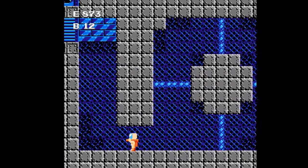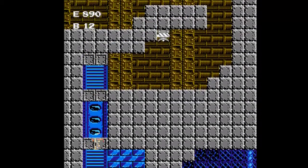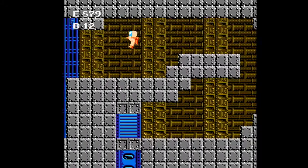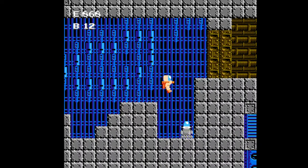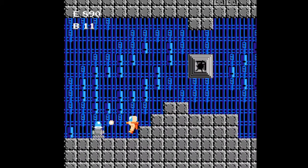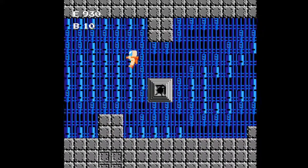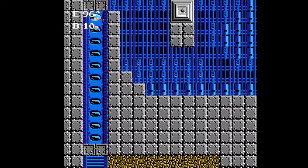This game also suffers a little from the scrolling-not-far-enough-ahead problem we saw in Blaster Master. We get some enemies that can only be taken out by bombs. They shoot homing shots, which you can avoid by cleverly choosing when to move. If you stay in the elevator, you're not vulnerable — at least for that moment.